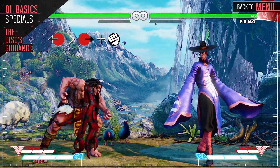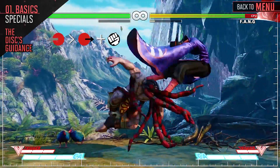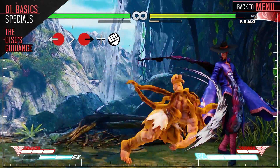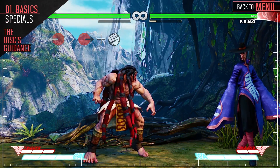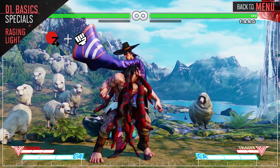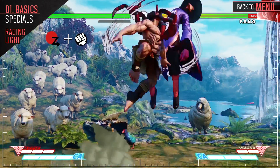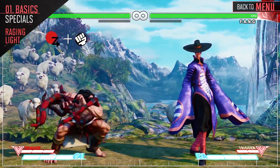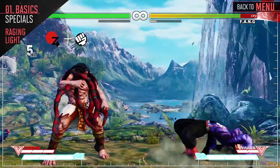All versions of this attack have one hit of projectile armor, with the main difference between each version being the startup and distance traveled. This attack is one of his ideal combo enders due to how far it knocks the opponent back into the corner. The medium, heavy, and EX version of this attack are completely invincible. Keep this attack in mind when you need a reversal or an anti-air, and use it as a combo ender when the opponent is being juggled, as this attack has high juggle potential.